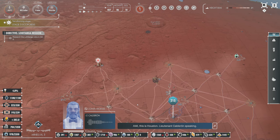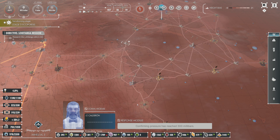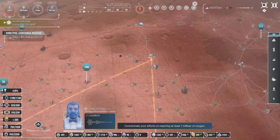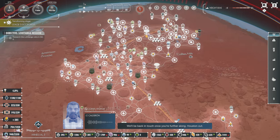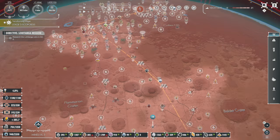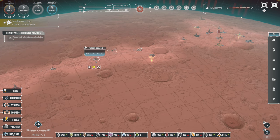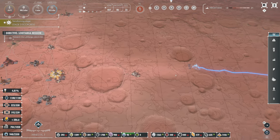Houston, Lieutenant Calderon speaking: confirm pressure has reached 300 millibars. Roger, that is completion on stage two. The next stage is ecopoiesis - concentrate your efforts on reaching at least one millibar of oxygen. We're monitoring your activities around the clock here at mission control. Houston out. So terraforming properly is about balance - it's not about just raising the numbers as high as you can. Now they want me to get one millibar of oxygen. All the roads are done, everything is connected, we have a huge power surplus.